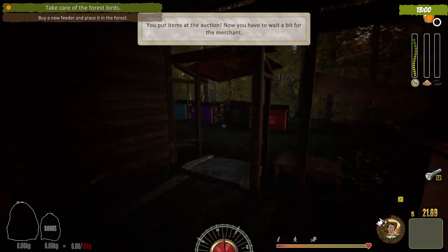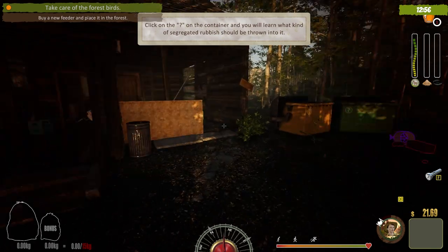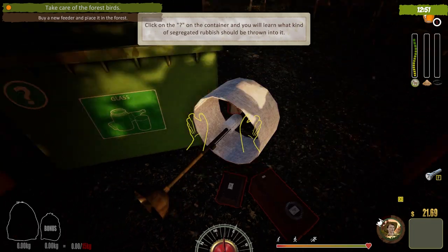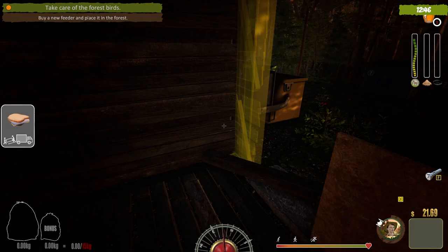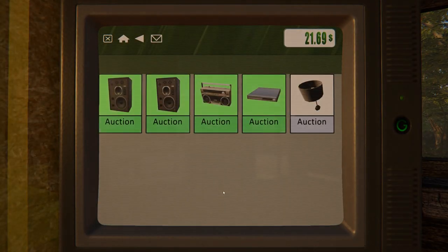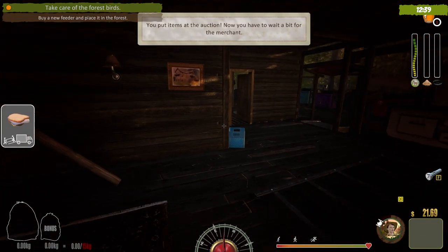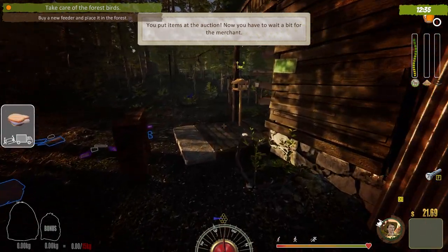Not everything is garbage — some things you auction off for money. This crappy lamp — let me see if it would sell. Yeah, absolutely. So put that lamp up for auction instead of dumping it in the purple bin. Looks like all our stuff is here.